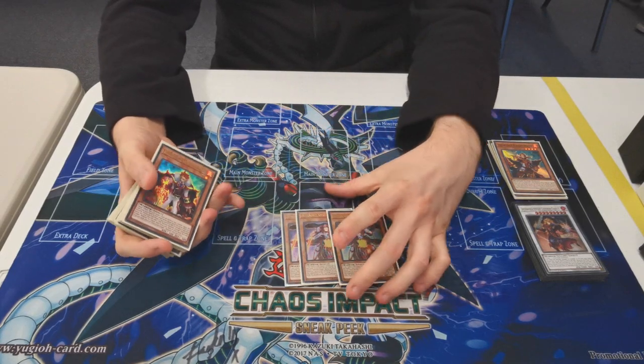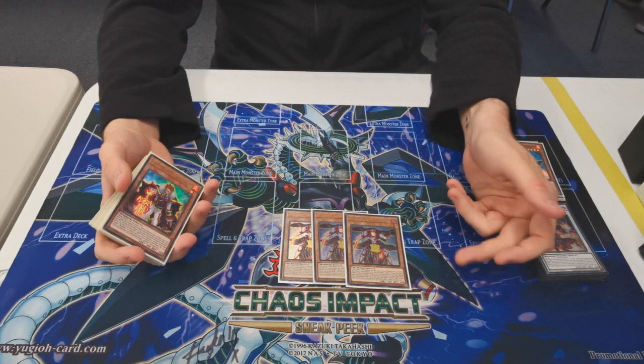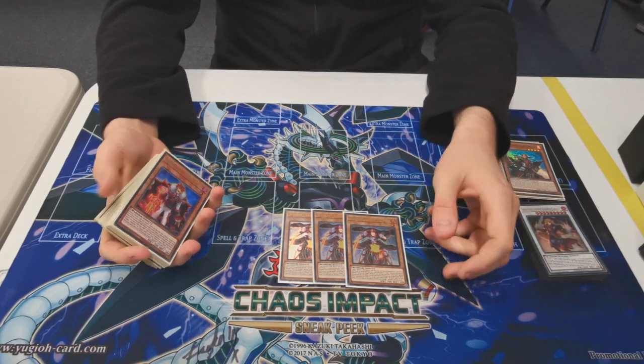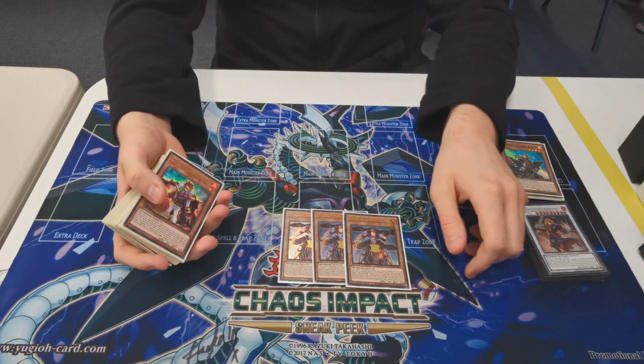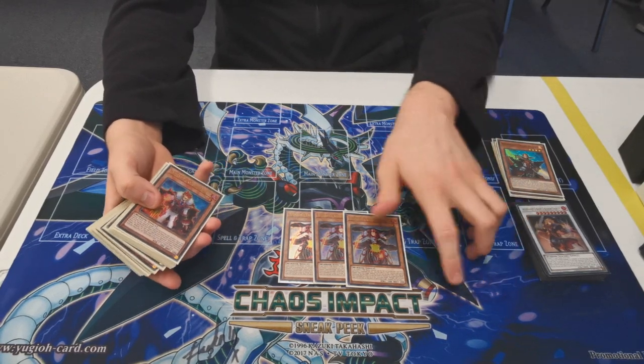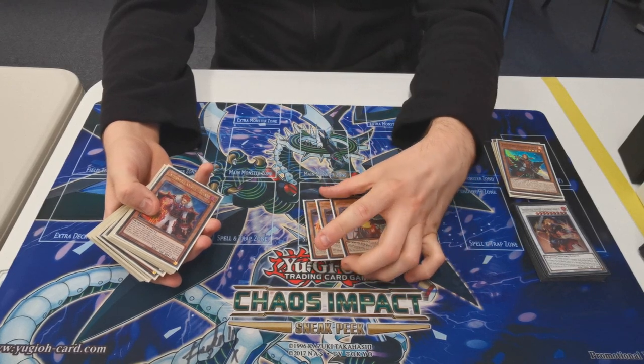Then we play three Infernoble Knight Reynolds. Reynolds summons himself from hand if you control a fire warrior, adds a fire warrior or equip spell from grave to hand. He's just insane — he's like money. I can't remember how much he's going for right now. I think they're like 30s? No, like 17. They've come back down.